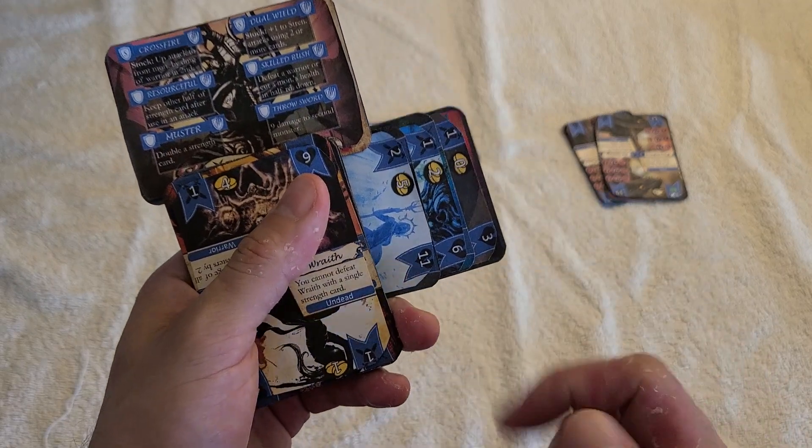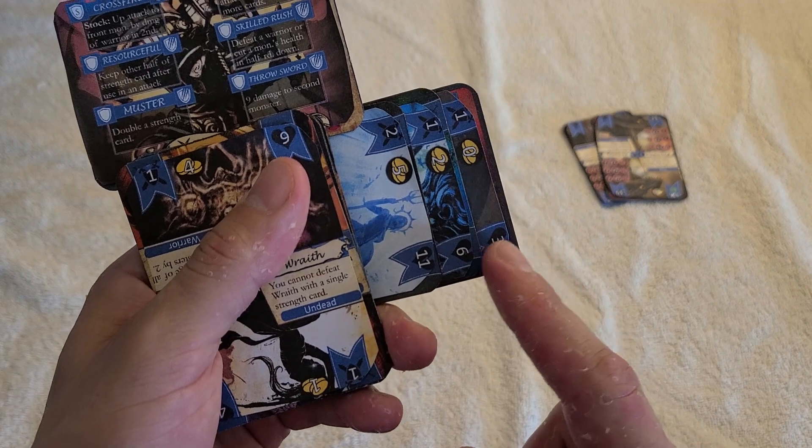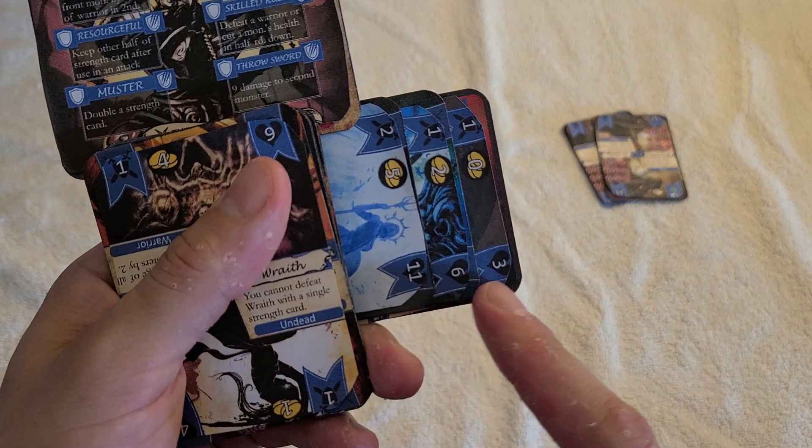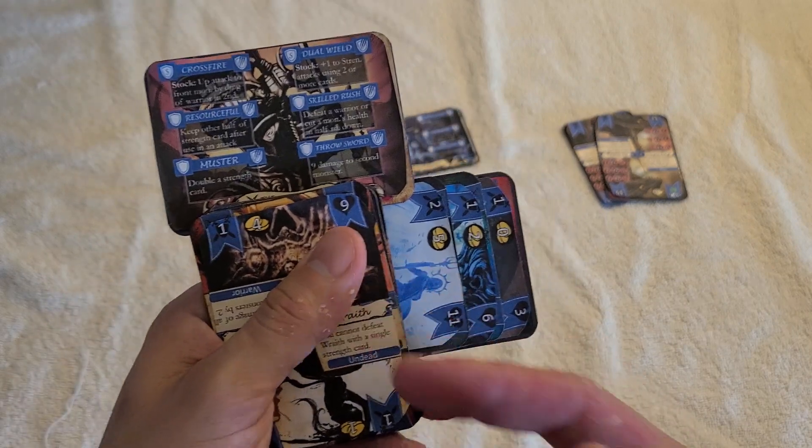You're going to be using a combination of strength attacks. These are randomly drawn from the back of the deck at the beginning of every wave. I'm going to be using these values to try to defeat monsters as they come at me.